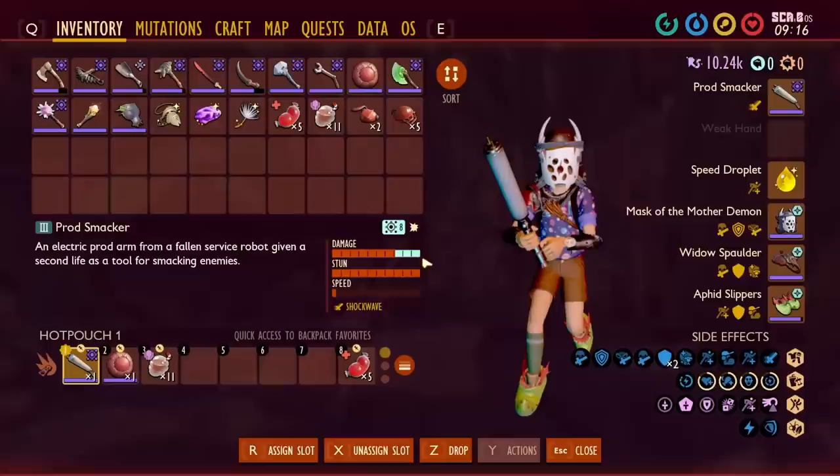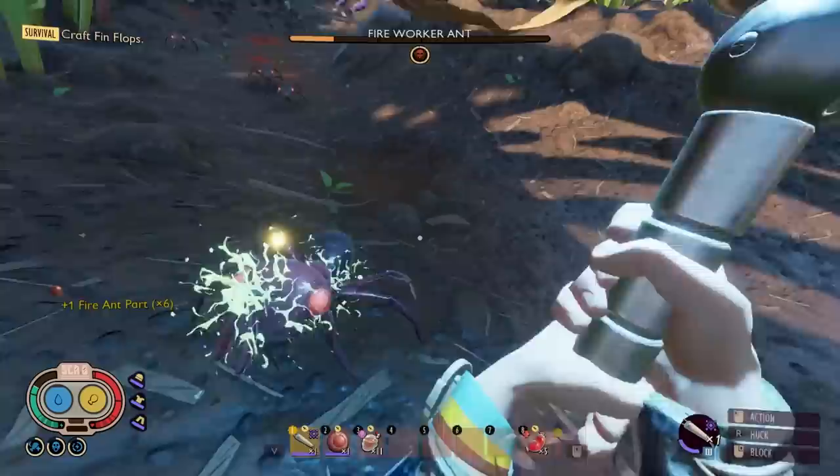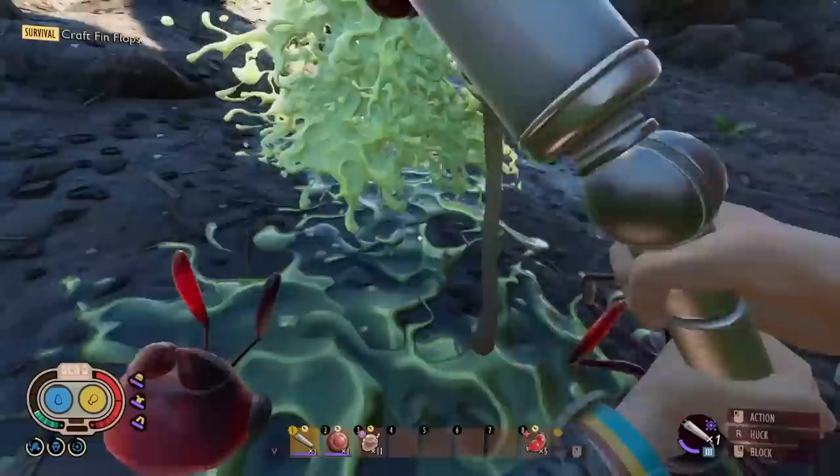Next up, I want to test out this Prod Smacker. They say they upped its damage, and it's pretty much maxed. I'm curious if this would be a good replacement for the Broodmother Club. Does this still do a major explosion whenever I heavy attack? Yeah. I wouldn't do this if I were you — I tried to tell you. This is just so effective. Not to mention two-handed weapons now also swing faster in general. That's murdered.